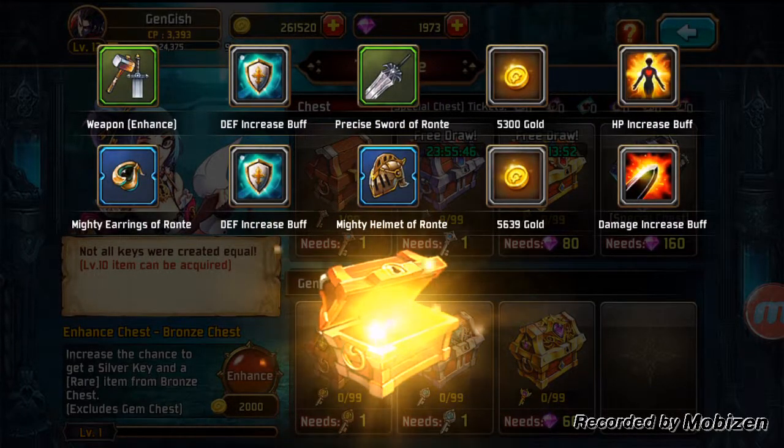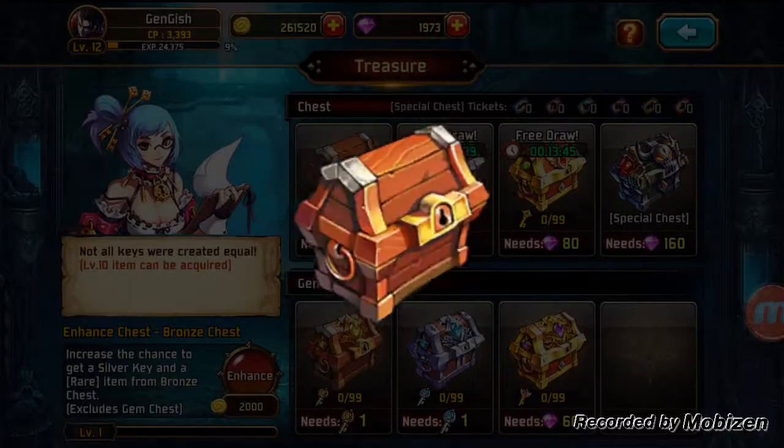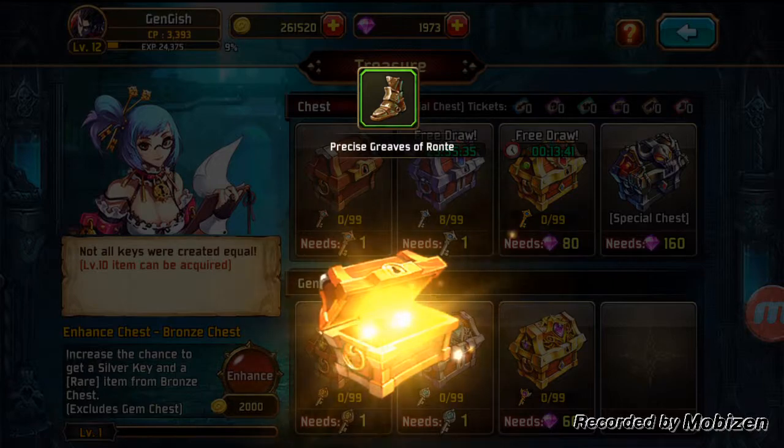Mighty earrings of the Ronette Tia, something rather — a bunch of buffs, a little bit of gold there. We've got one last key, so we're going to open up this last bronze one for this character.